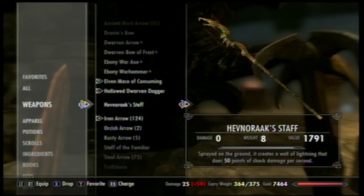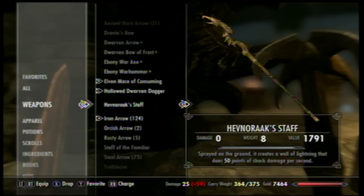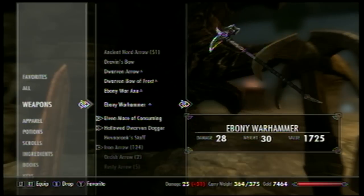The staff is right here — let me go to his staff. It says: sprayed on the ground, creates a wall of lightning, does 50 points shock damage per second. Freaking ridiculous, especially since I only have like 150 health, so about three seconds of this and I was dead.